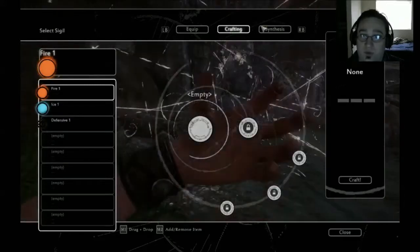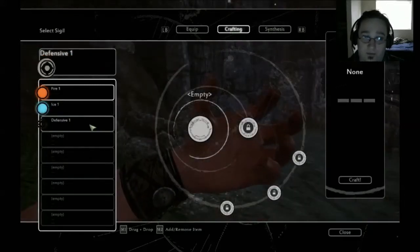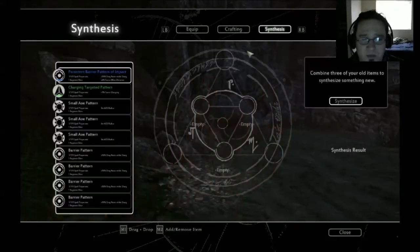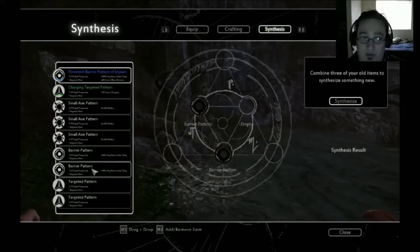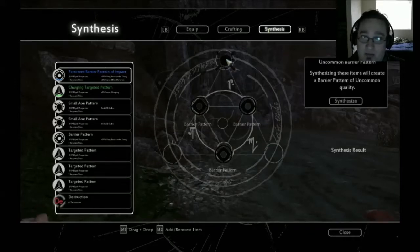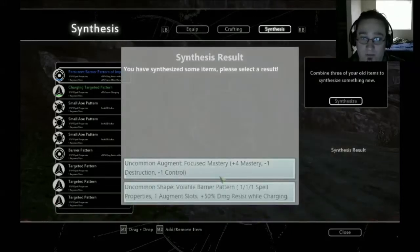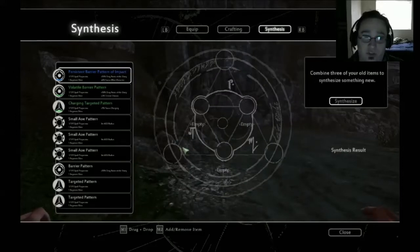We're going to craft two. There are tutorials for this. I'm going to do barrier pattern, barrier pattern, barrier pattern and see if we can get a better shield — I imagine we'll be able to unlock those later. Then we'll do a volatile battle pattern to see how that goes. We have this persistent pattern now.